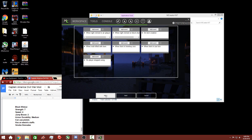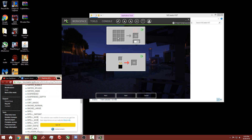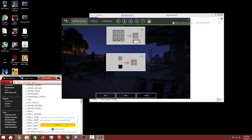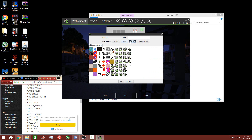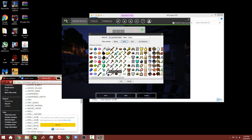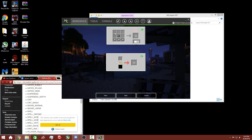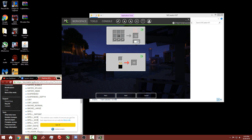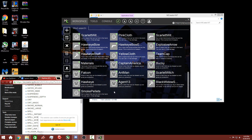Smoke pellets, stack of 64. To make it we just need titanium around the bottom, gunpowder in the middle, and cloth around the sides. That will make us the smoke pellets. Alright cool, so smoke pellets are done.